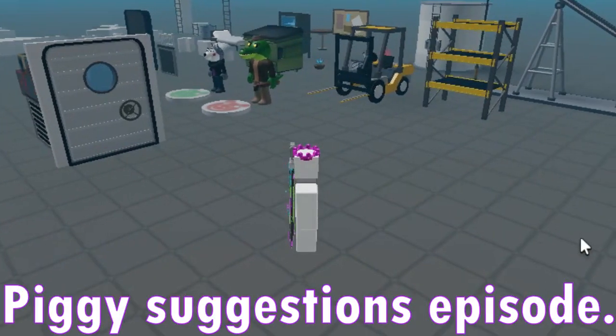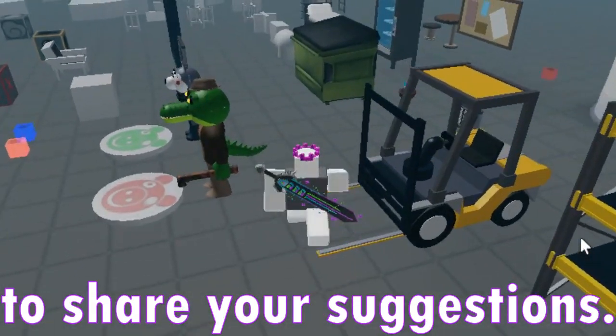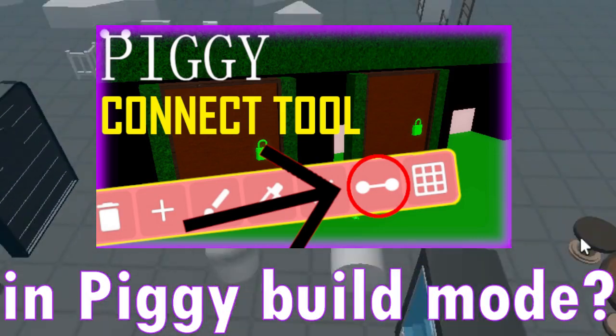Welcome to this month's Piggy Suggestions episode. Join my Discord server to share your suggestions, link in description. Today's topic is what if there was a connect tool in Piggy build mode?